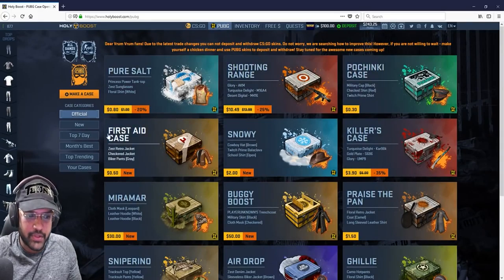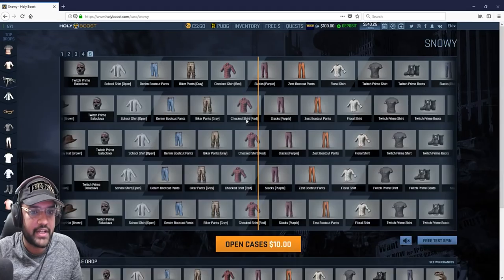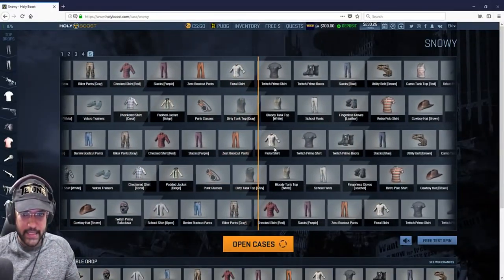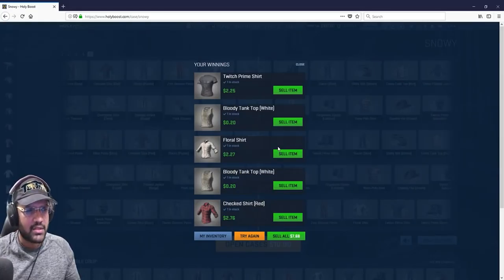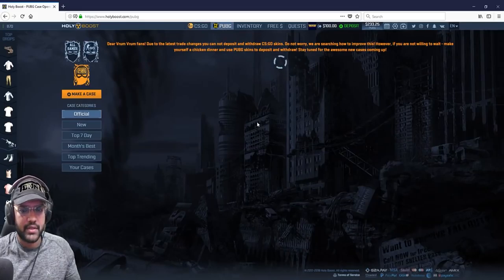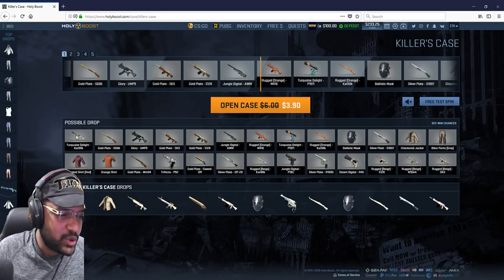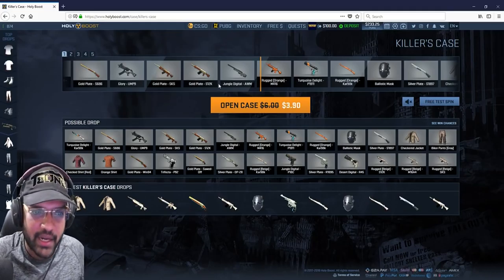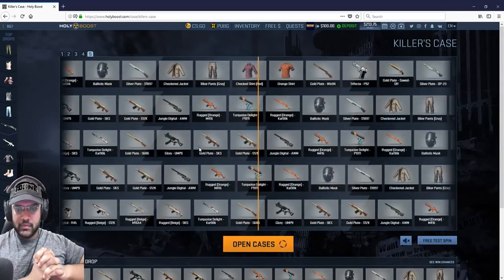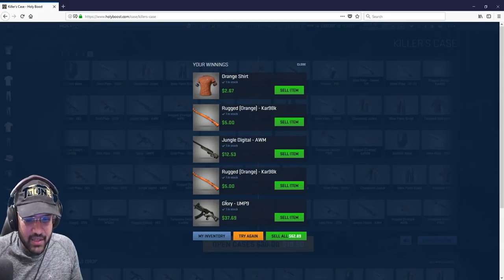I'll open Pochenki first — eight cases at $0.50 each. Let me try five cases. I got a Twitch Prime t-shirt. I spent $10 and got back $7 — lost again. Going back to try the PUBG Snowy Killer case — this is like a Dragon Lore for PUBG, I guess. Turquoise Delight. I'm gonna open five of them for $19. Come on, give me $40! Okay — Car 98! You gave me $60 — nice! Profit! Glory UMP9 — that's nice!